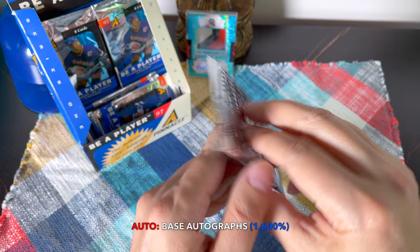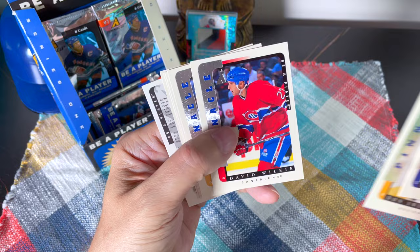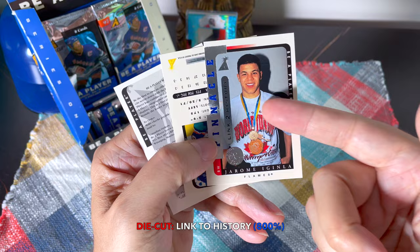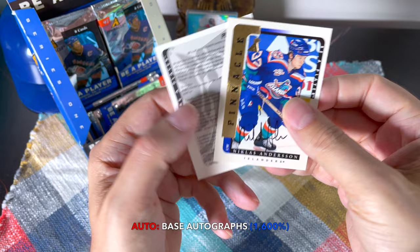I definitely recommend this product, particularly if you can get it for around 120 bucks in this market. Salo, Sweeney, Wilkie, Woolley, Byron, DeFoe, McKin — we are receiving a ton of Link to History cards. In the subsequent year there's only three per box; we've already hit three here. Oh look, we hit the Jerome Iginla — so that would be an interesting subset to build. And our auto is Niklas Andersson.